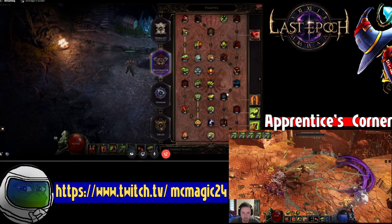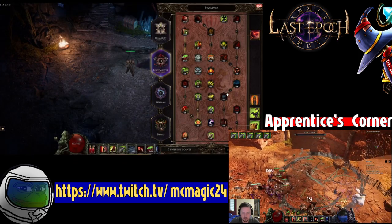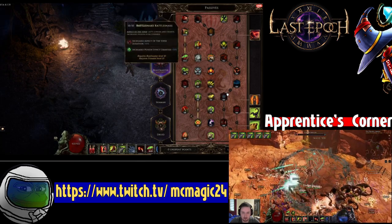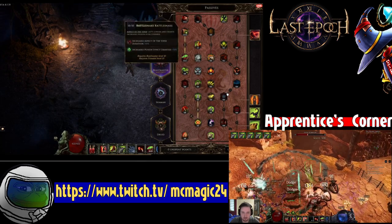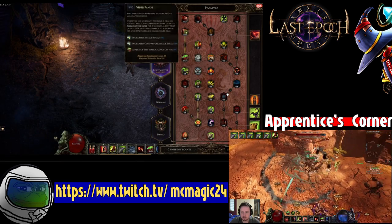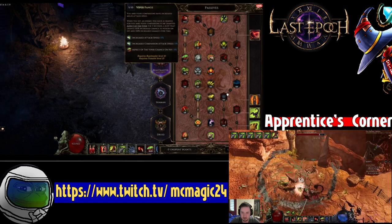The rest of your damage comes from Viper Fangs mixed with Rattlesnake, which gives you and your minions Aspect of the Viper — a lot of poison chance and increased poison damage.